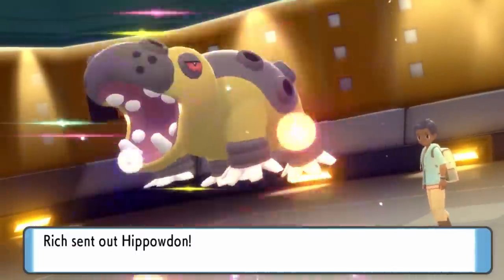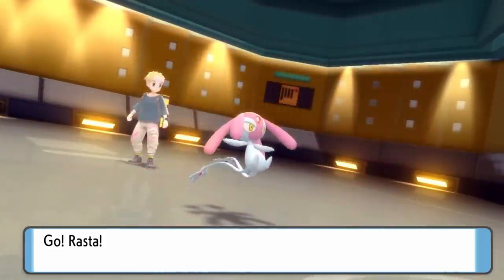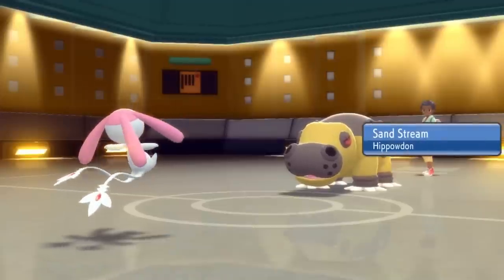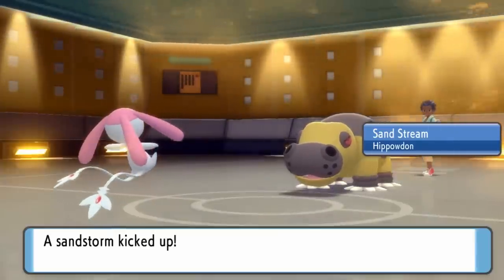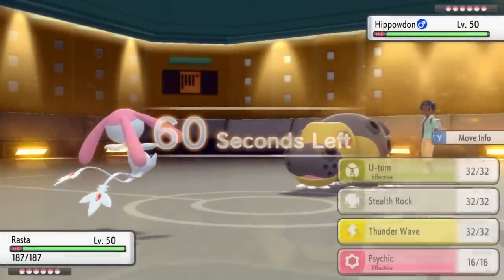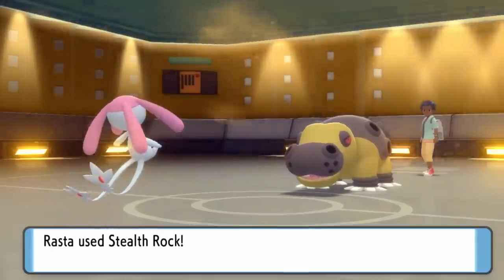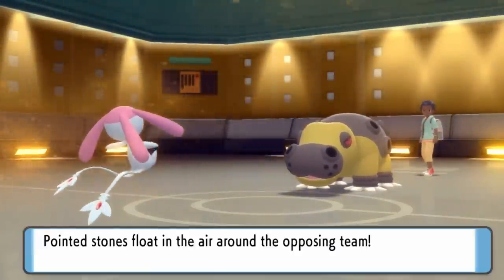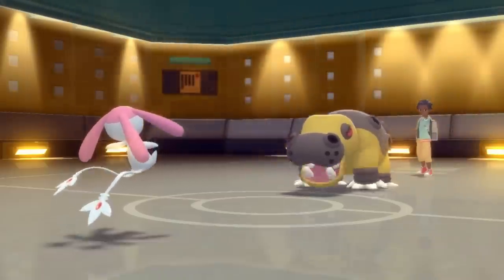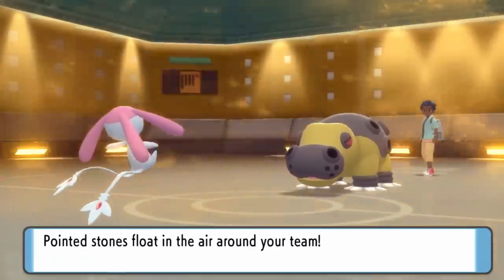They lead off with the Hungry Ass Hippo as I decide to toss out my Mesprit. It's mainly because I'd like the Stealth Rock support — plus this little Rasta dude and his four dreadlocks can handle pretty much any lead matchup and get a nice pivot going with U-Turn if need be. He kicks up the Sandstorm, which is going to be annoying for me but great for them, and I just go ahead and toss out my Stealth Rock to punish switches. It doesn't look like they have any hazard removal with Rapid Spin or Defog.